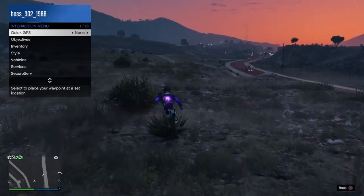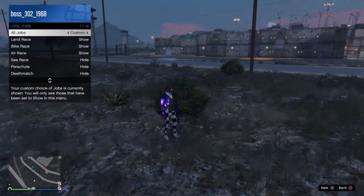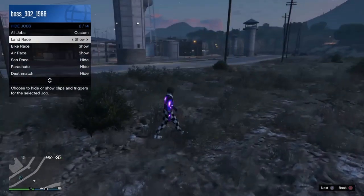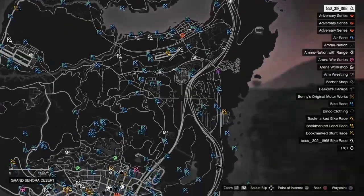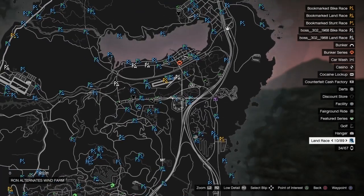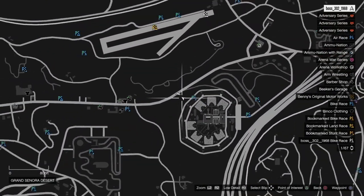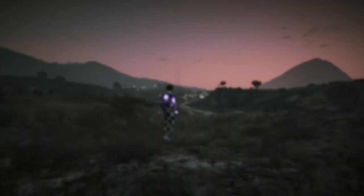What you want to do is open the interaction menu, go to hide options, and get a job. Make sure you have the land race shown — the rest you can hide because that won't matter. Go ahead and select the land race. Pick one — you can see where we are right now, and we're going to teleport over there.